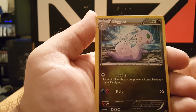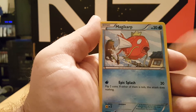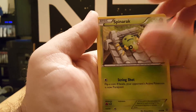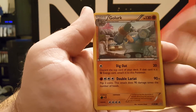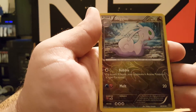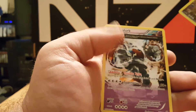Got a Paint Roller, Slugma, Flash Energy, Magikarp, Larvesta, Spinarak, Golurk, Porygon. Reverse holographic is a Slugma, and a rare is another Golurk.